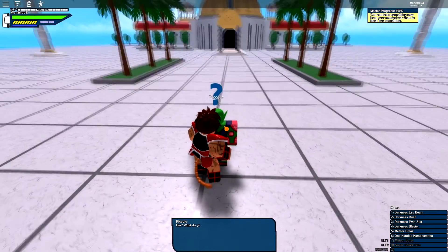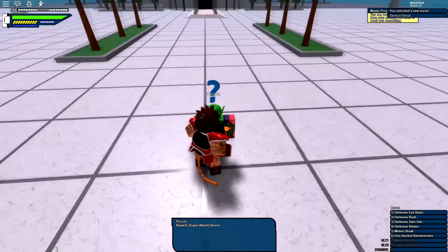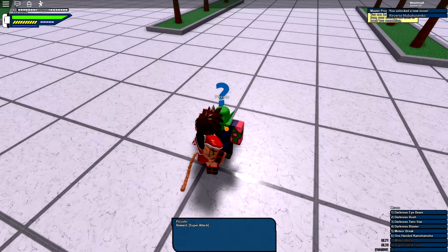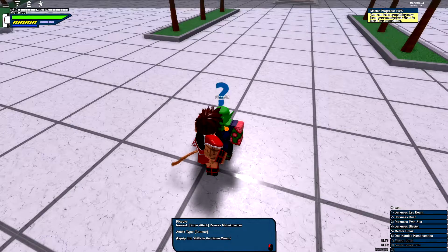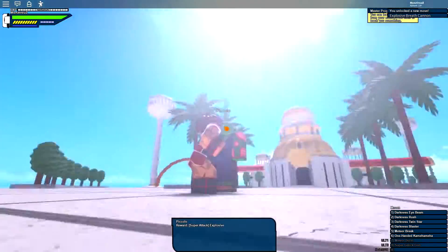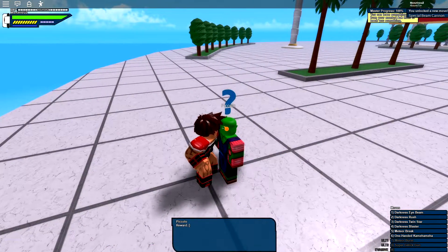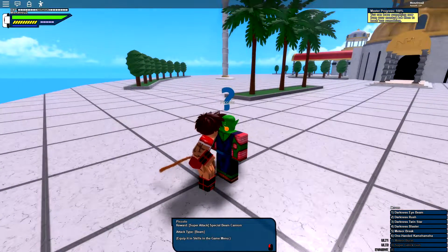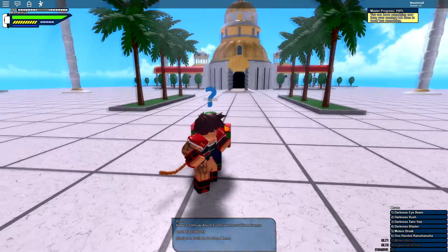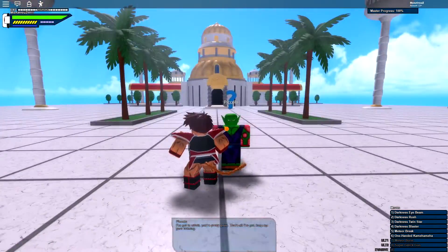We're at Piccolo. First move: super attack Destructive Wave - it's a beam. Second: super attack Demon Rend - a rush attack. Third: super attack Reverse - it's a counter. Fourth: super attack Explosive Breath Canyon. Fifth: super attack Special Beam Cannon. Ultimate attack: Full Power Special Beam Cannon - it's a beam. And fighting style from Piccolo. Hopefully the fighting style is in the game. That's everything, so I'll enable the skills into my skill tree.